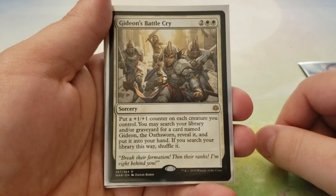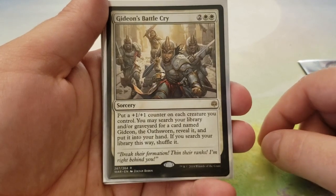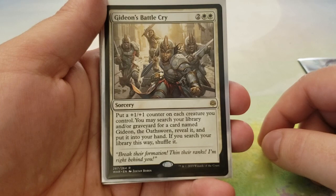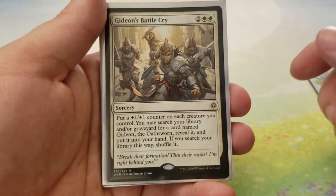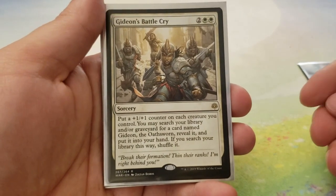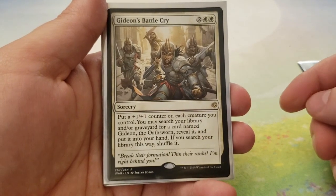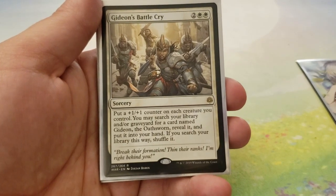Next up, we have Gideon's Battlecry — for 2 and 2 white, put a plus-one, plus-one counter on each creature you control. You may search your library and/or graveyard for a card named Gideon the Oathsworn, reveal it, and put it into your hand. The plus-one, plus-one counter on each of your creatures is already good, and then we get a tutor. Granted, it's a tutor for a very specific Planeswalker, but we're playing Oops All Gideons — we just want to get Gideons in play anyway.